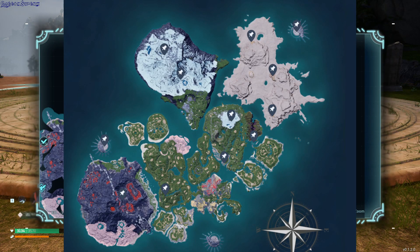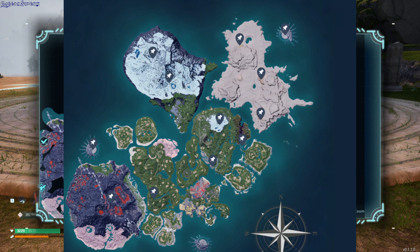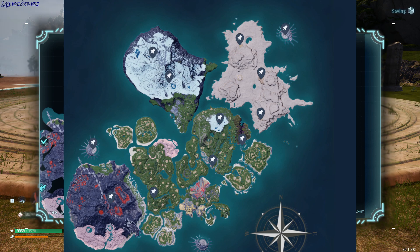These are all point of interest locations. For example, this one is a portal, some of them are mine shafts, and I guess sanctuary dungeons and stuff. I'll leave a link to an interactive map in the description so you can check them and mark the ones that you found.